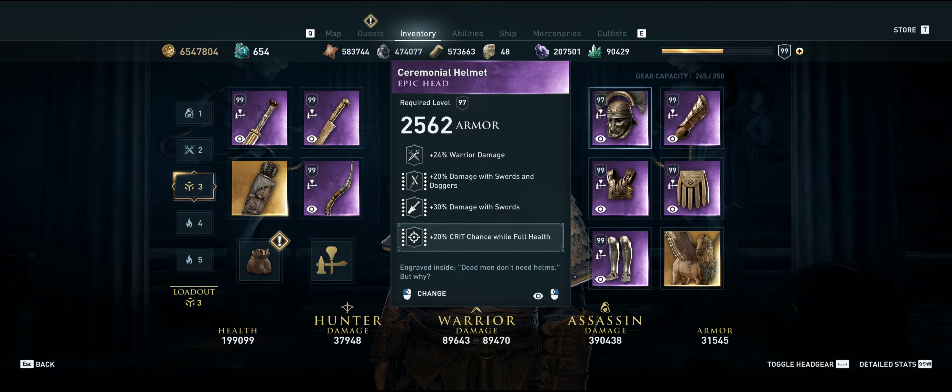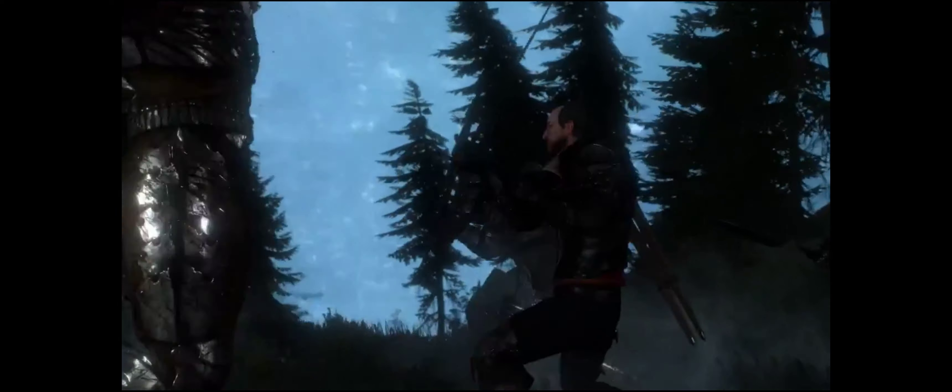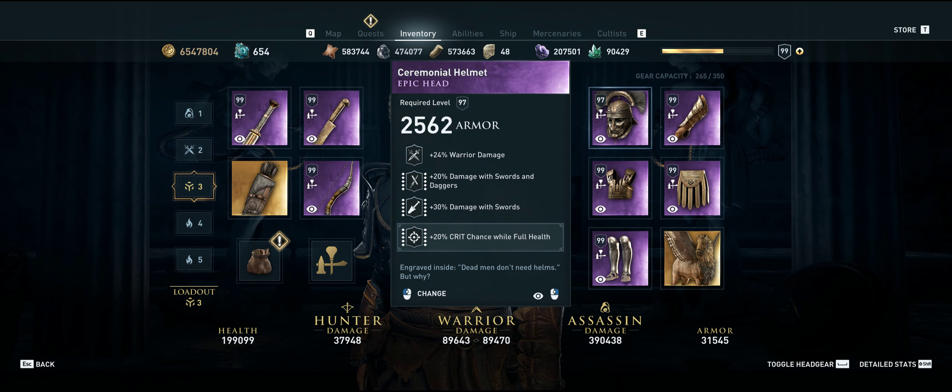For the helmet, we are going for maximum sword damage. This is because Witchers are known to be some of the best and deadliest swordsmen in the world. So to emulate that, we are using warrior damage, damage with swords and daggers, damage with swords, and we are going to engrave 20% crit chance at full health on it.